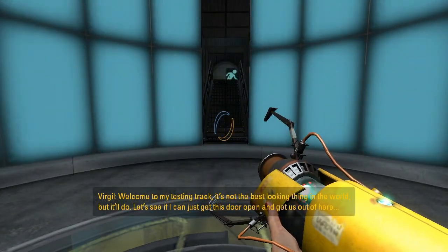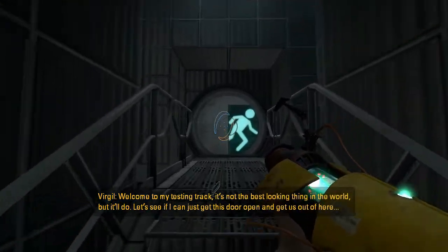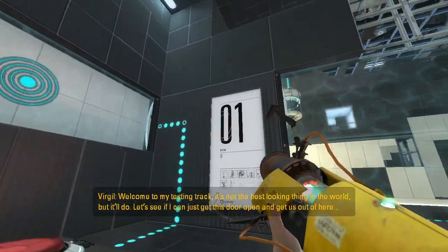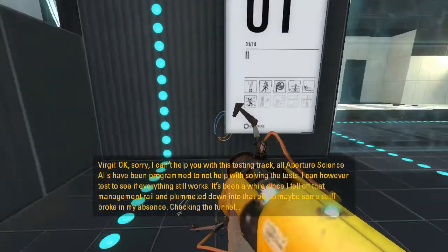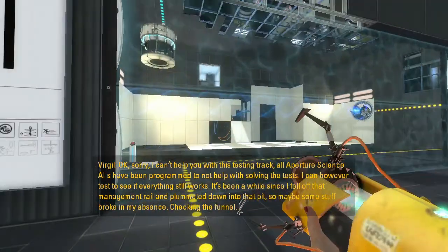We're going to Virgil's testing track. Welcome to my testing track — it's not the best looking thing in the world, but it'll do. Let's see if I can just get this door open and get us out of here. One of fourteen. Sorry, I can't help you with this testing track — all amateur-sized AIs have been programmed to not help with solving the tests.